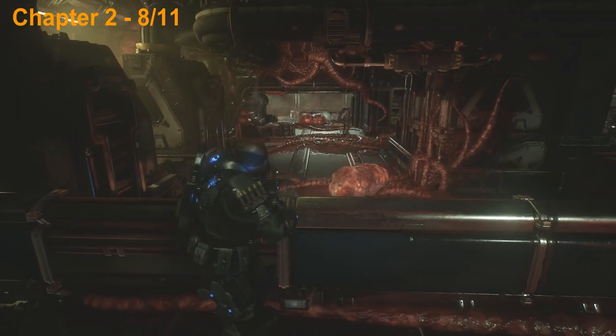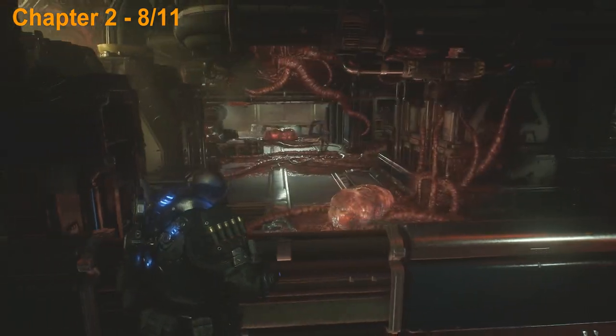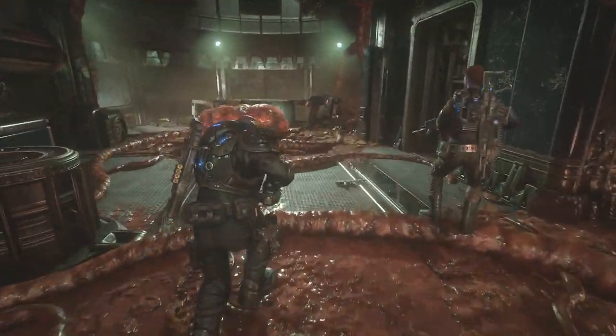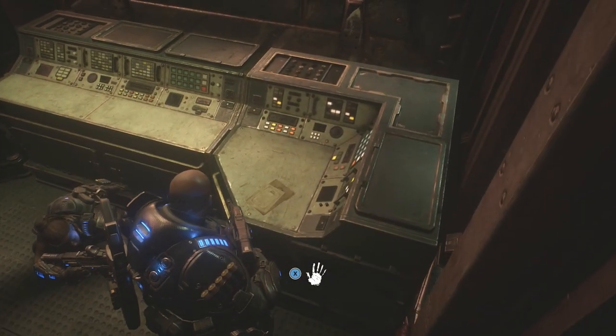The next one is going to be in this little hive area — we just came through that door. You're going to have to fight some enemies so clear them out and then head down this staircase here and the collectible is going to be in this room just on the right here so go ahead and pick that up.